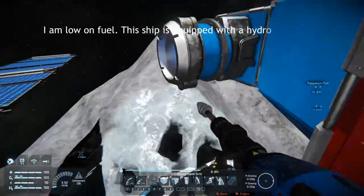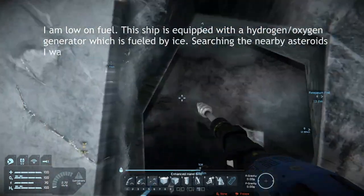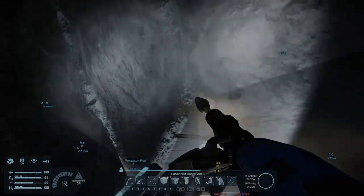I am low on fuel. This ship is equipped with a hydrogen oxygen generator which is fueled by ice. Searching the nearby asteroids, I was able to uncover a source of ice, but it is quickly running low.